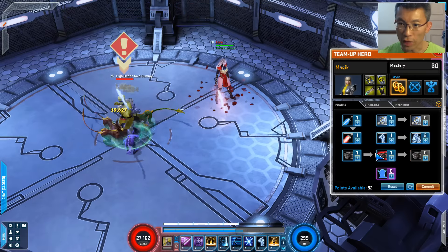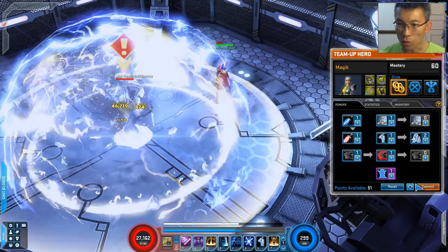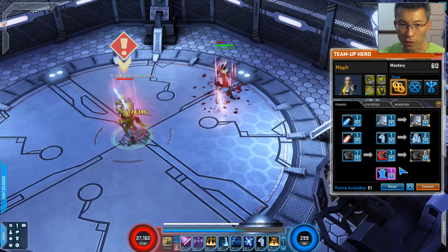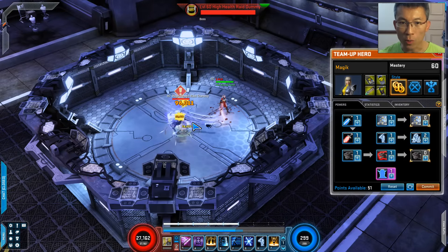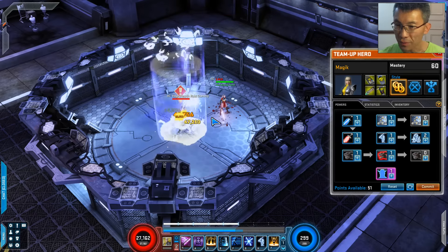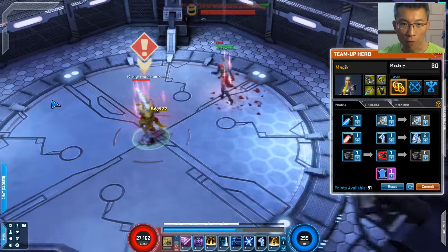The last one is the Signature - one point for now. When she summons the big huge demon it does both a leap and a claw - it's about two leaps and four claws if I'm not wrong, counting the animation. That is a quick introduction on what Magik the team up can do.